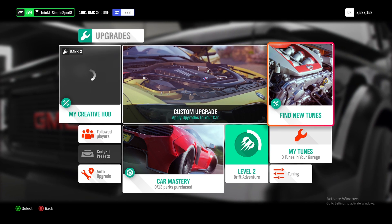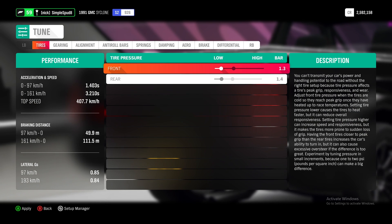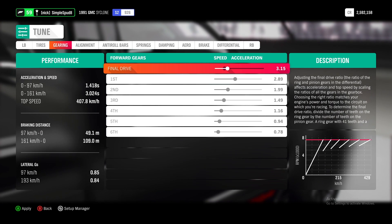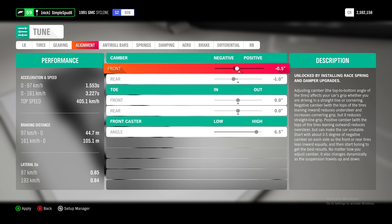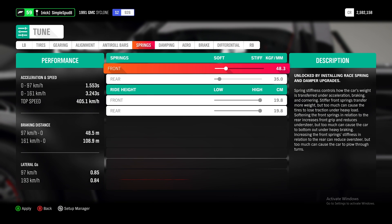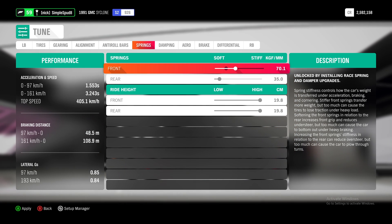Now we'll put on a basic tune. For tire pressures, we'll drop these down to 1.4 in the rear and 1.4 in the front. In gearing, we're a bit off the end of the graph so we'll bring it back to sit nicely right on the end — pulling it back to 3.15. Then in alignment, we'll set both front and rear camber angles back to 0 degrees and bring the front caster angle back to 4 degrees. In springs, the rear is already quite soft, so we'll stiffen up the front to around 70.